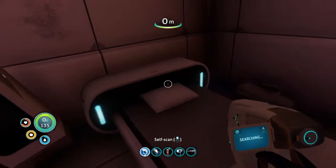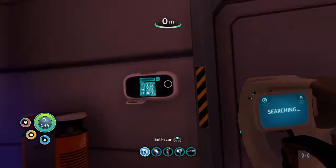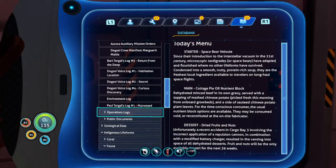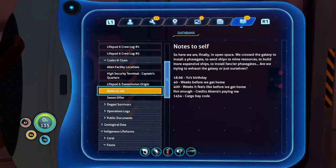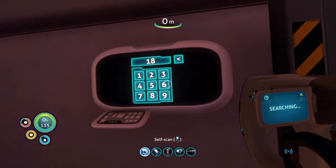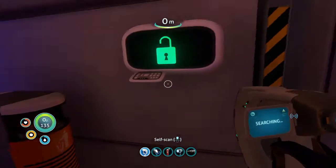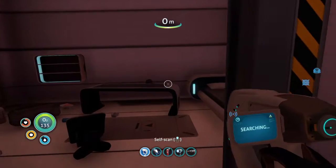Everything in these cabins is empty — just the beds to scan. Cabin one: do we have a code for cabin one? Let's check codes and clues. Oh yeah — cabin one, code is 1869. So: 1-8-6-9. There we go. Also notice we're quite a small human being — this thing which should be at about neck level is at eye level for us, so that's surprising.